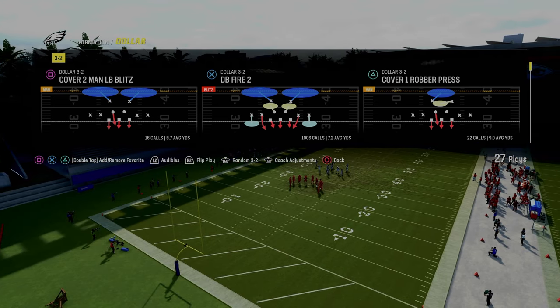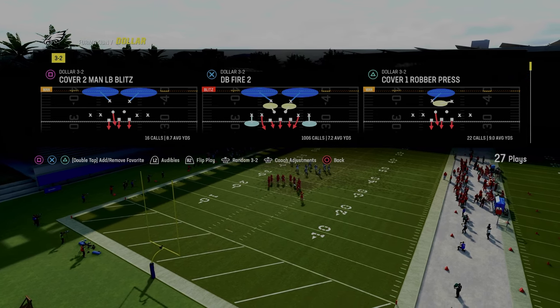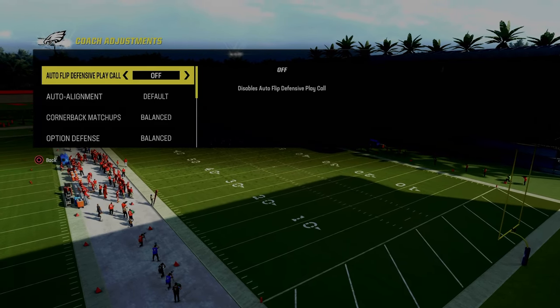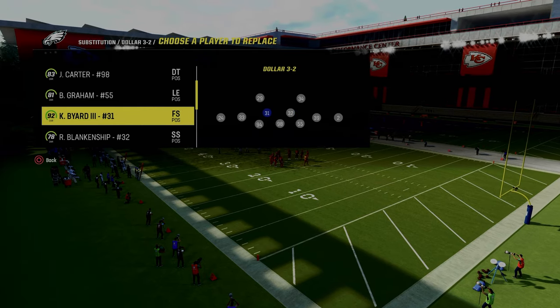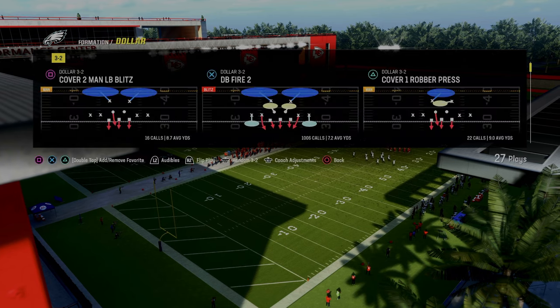We have a full defensive ebook on the Dollar 3-2 formation. This is actually going to be out of the multiple defensive playbook, but you can find this same play in really any dollar formation in the game. The play we're going over today is Spinner. The only adjustment needed pre-snap is to turn auto flip defensive play call off, and then sub in a fast safety at the blitzing position to make this a little bit more effective.